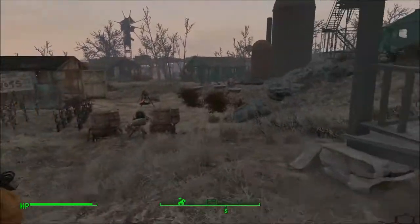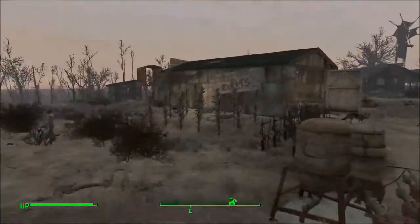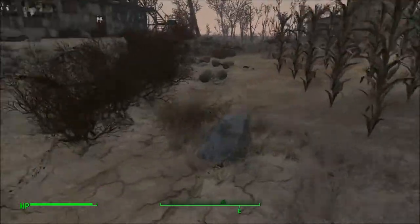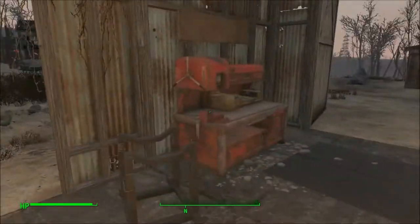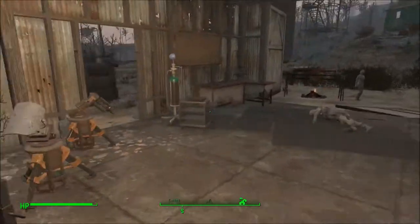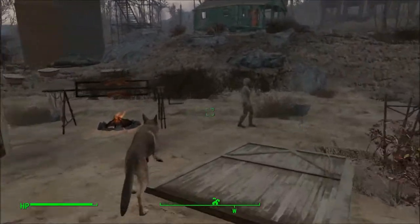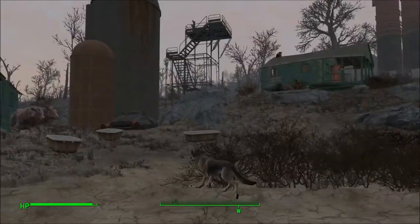Around the camp there are random turrets and stuff for defense purposes. Right there is the water. Over by this building we have our farm — there are random melons on the ground, and I have some tomatoes and corn grown. In here is like the weapons and armor manufacturing area, which is nice and messy, with a little corner for medical supplies, a door on the floor, and your food cooking area.